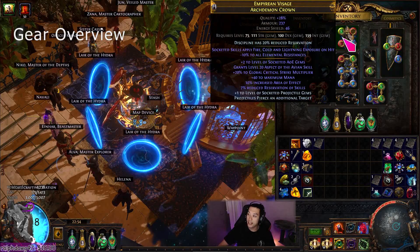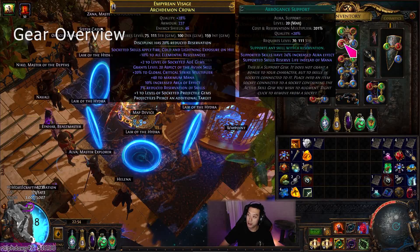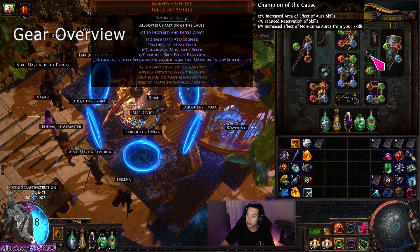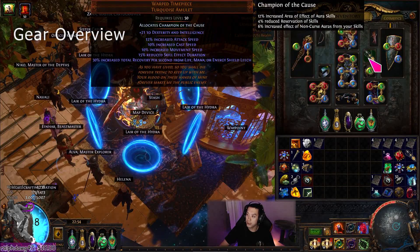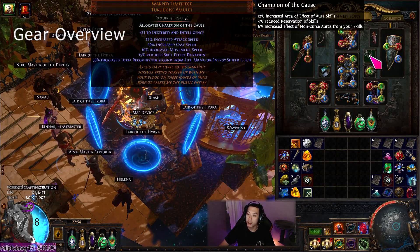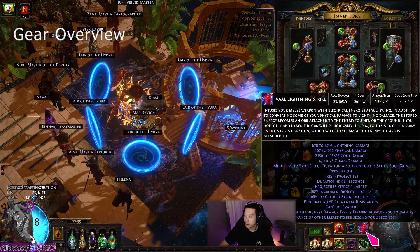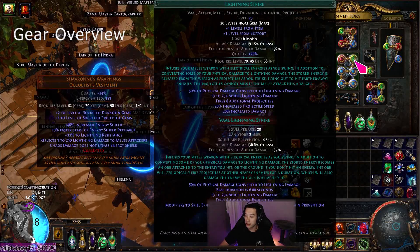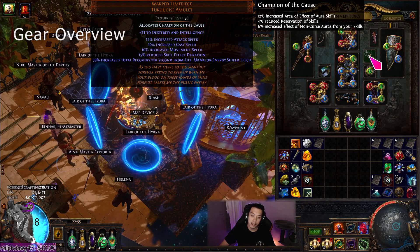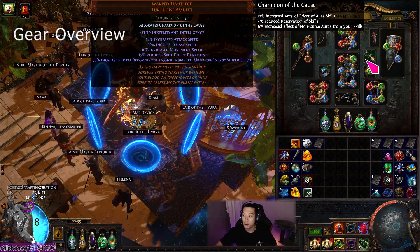The helm is still the same. I think I can make a better helm for this build — maybe I can start putting heralds in there for lightning exposure and different exposures. Next we have Warped Timepiece, which goes in the same vein as reduced soul gain prevention duration. We're trying to reduce the skill effect duration of Vaal Lightning Strike so the soul gain prevention is as low as possible. I allocate Champion of the Cause. Using this amulet is a big hit because we don't have any reservation of skills, so we lose 5% reduced skill reservation, which is bad.